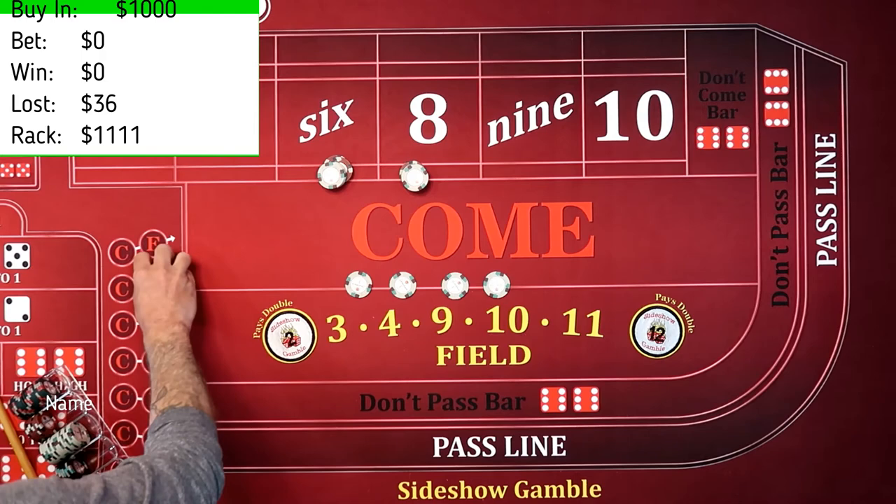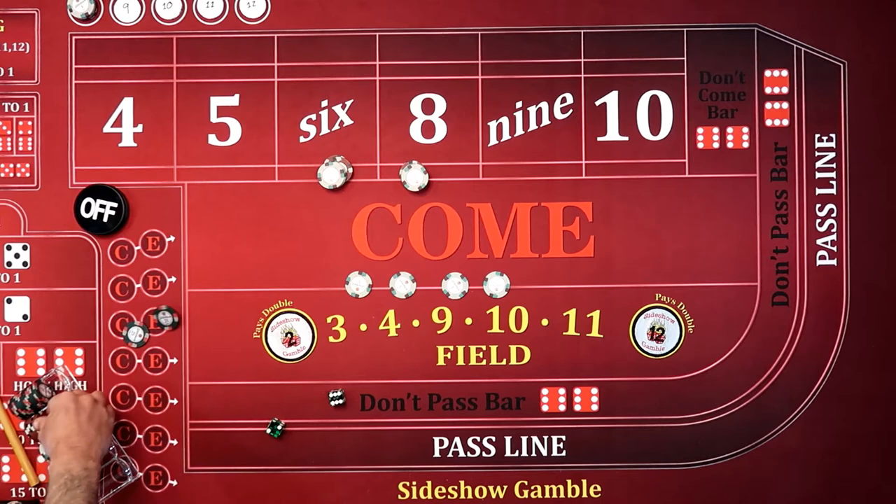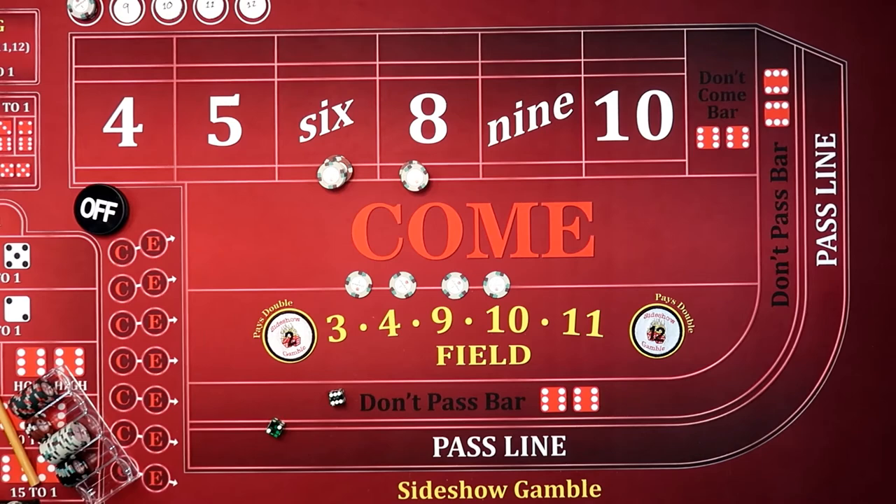I'm going to give it one more shot. We're going to change out some green dice here. I'm going to give it one more. I'm going to drop $40 and get $4 change. That's going to be the same as those — they're not in play. Here we go.